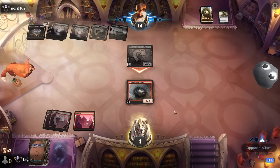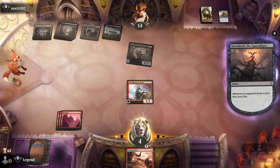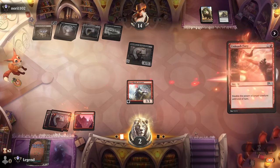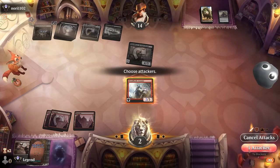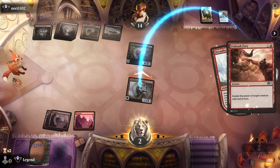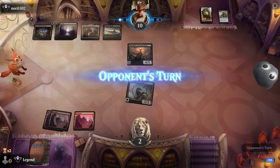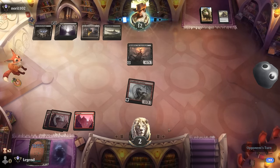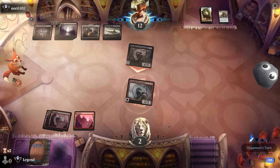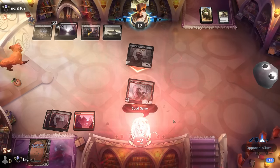Also punishing me for keeping a land in hand. Unleash Fury is a way to deal a lot of damage out of nowhere, but not by itself—we would have needed some other pump spells. Unleash Fury is pretty nice with Arcanist; if I had a Monstrous Rage still in hand this could have been close to lethal. On to the next one.